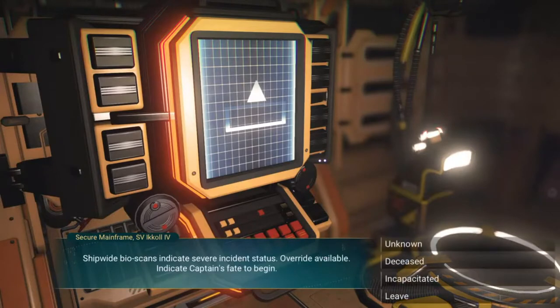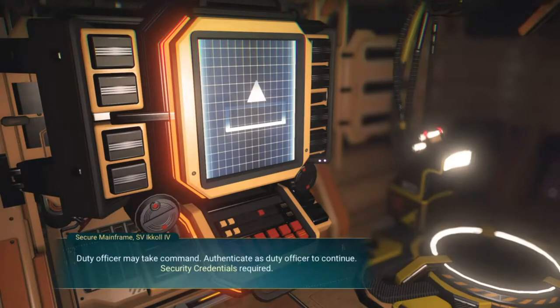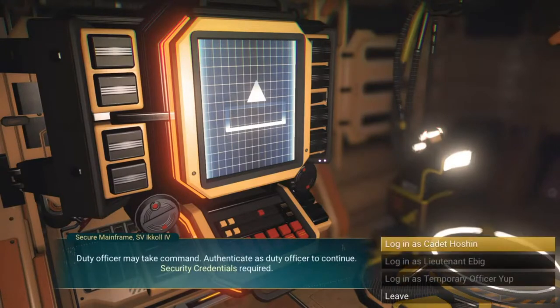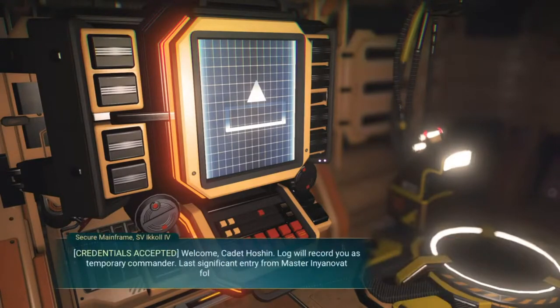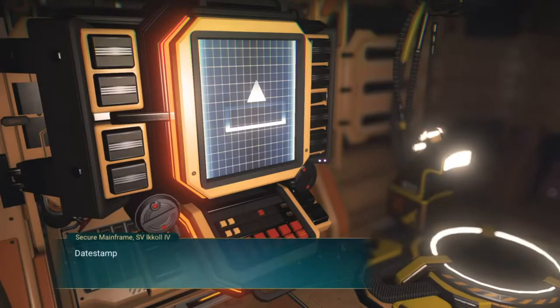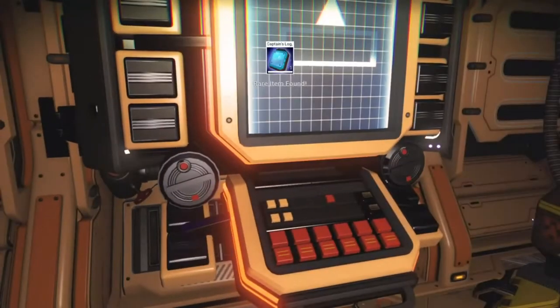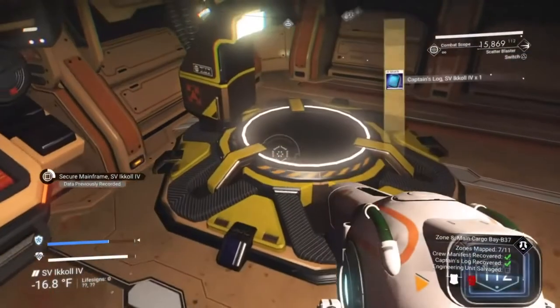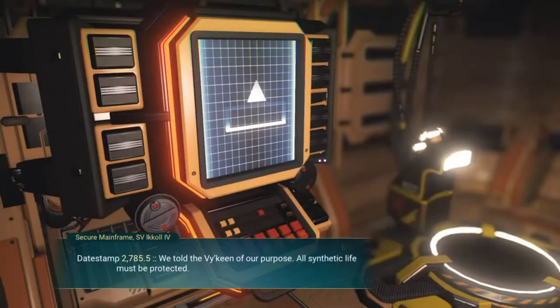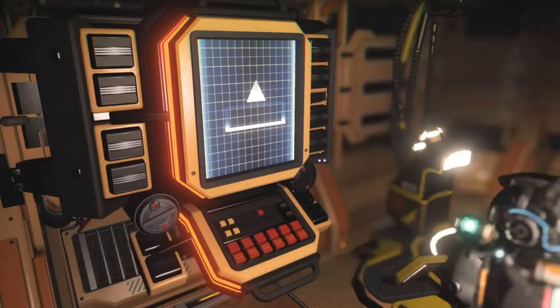The next terminal is the secure mainframe. This is the one you can't access unless you've found the security credentials. So if you get to this point and you haven't found it yet, you may have to keep going and come back. Once you go through this terminal, you can read the captain's log, and then the computer will give you a copy of the captain's log. You could also take a break and drop things off at your ship using the teleporter here.